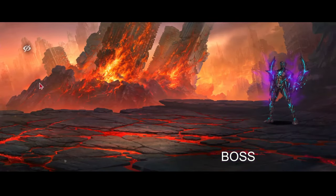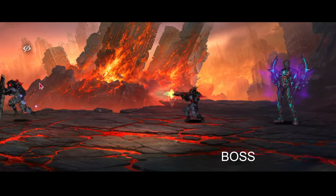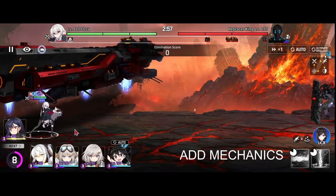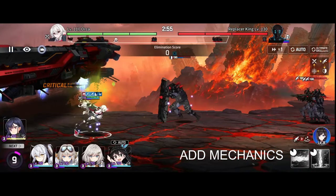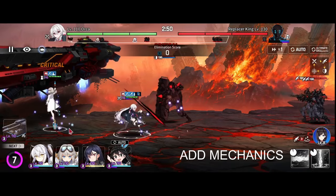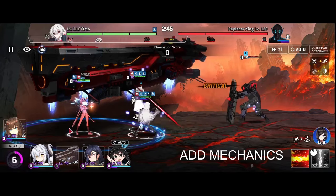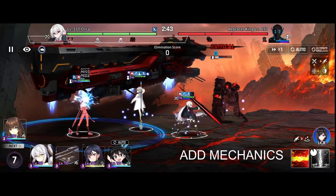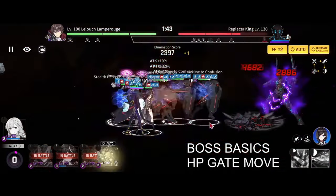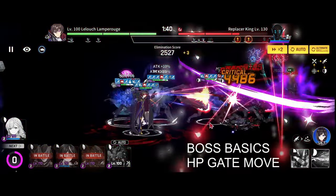King is a tower type unit that spawns defenders and adds throughout the fight. The ranger adds will target the farthest thing in the back, and the defender add will use a special to knock back your front line or anything in front of it. So you see here Gabriel Raph is tanking and then Gabriel will take over.